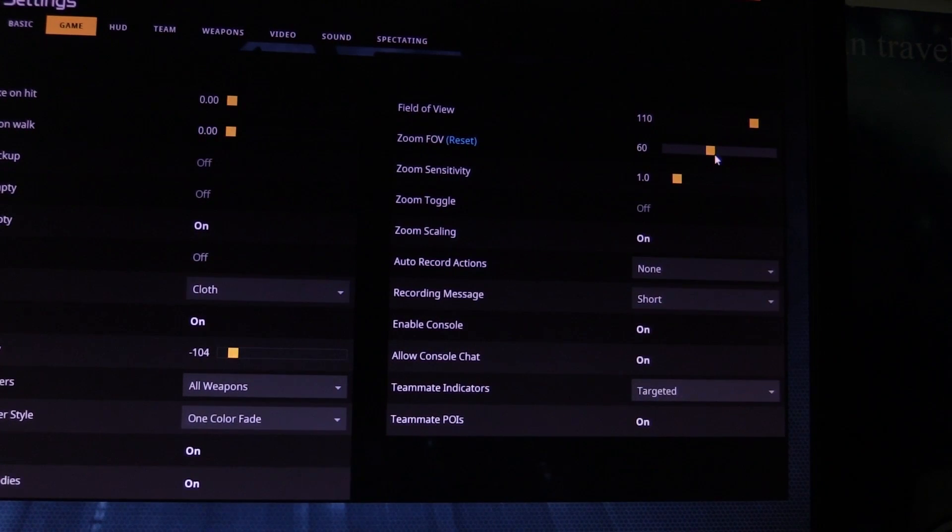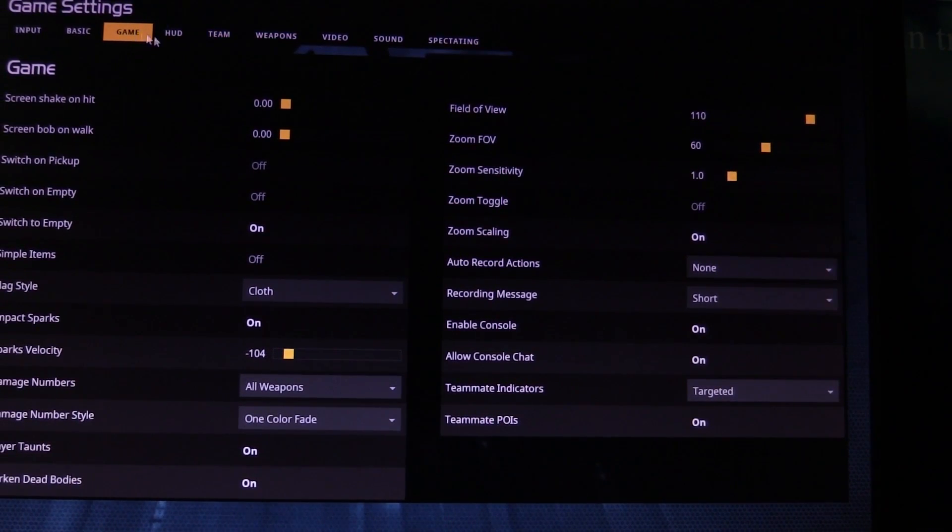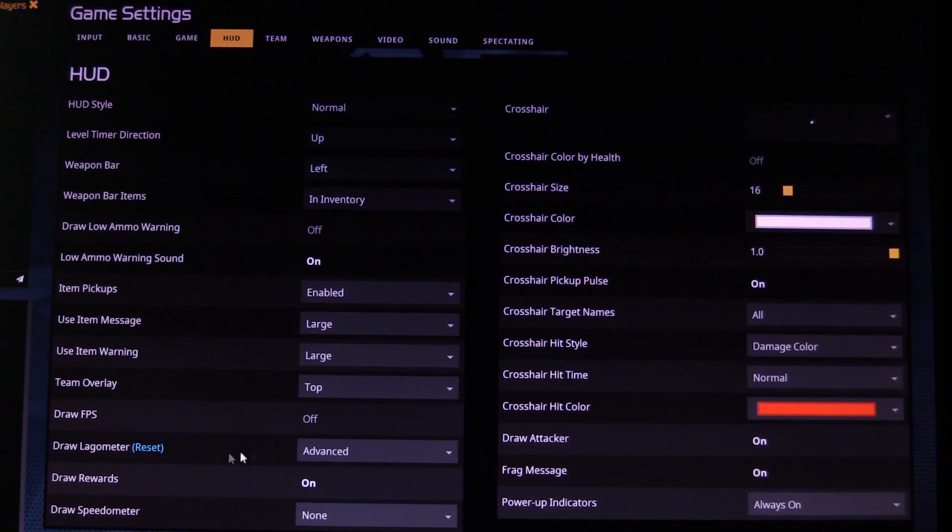In here you can see that I've got FOV 60 on zoom, so you can set it in the game settings and game menu. In the HUD style, just make sure you have the lag-o-meter drawn — put it on advanced. That'll show your ping and draw you a graph of your ping, so you know if you're lagging, which will definitely help your aim.